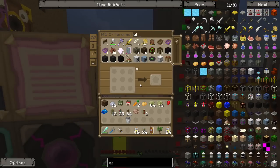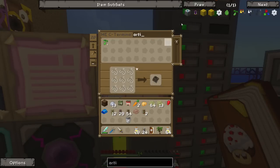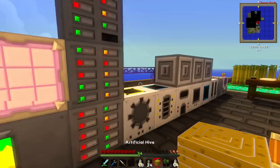So we need an artificial hive. If you look up artificial hive in the crafting system, it is this - some silk mesh and a hay bale, which we should definitely be able to make because we have like a bazillion wheat. And there we go - we have ourselves an artificial hive.